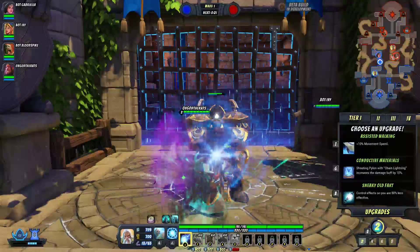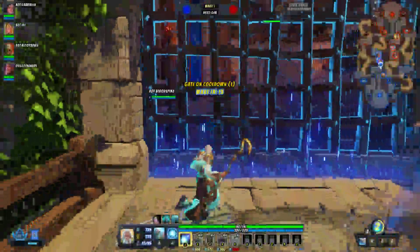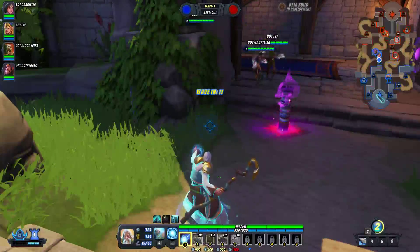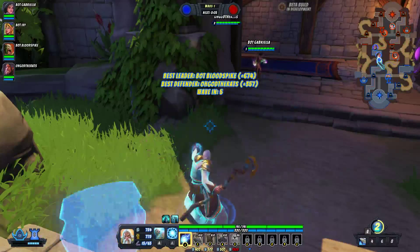Sneaky Old Fart gives control effects. I'm going to take plus 10% movement speed. So the concept of this game — there are two defensive lanes. This is the defensive lane that is generally opened first, and so we all set up and defend this lane.